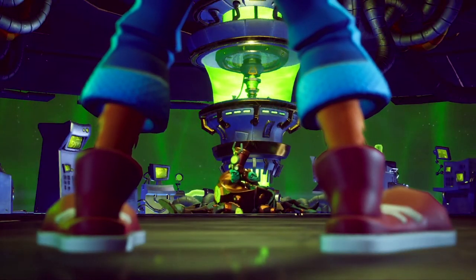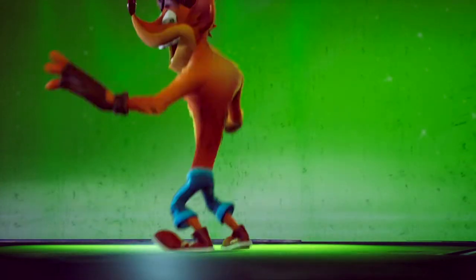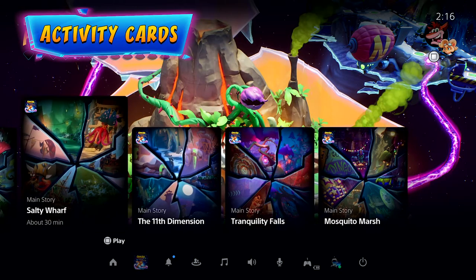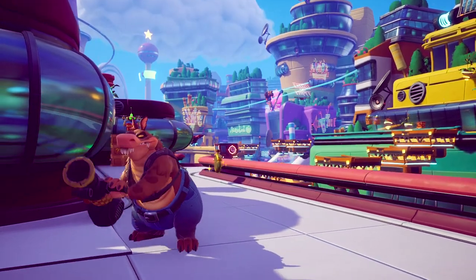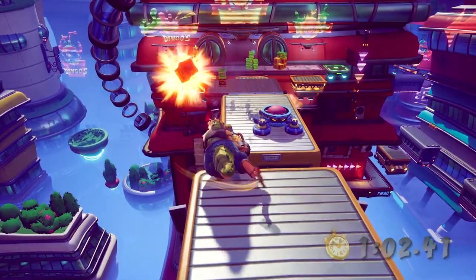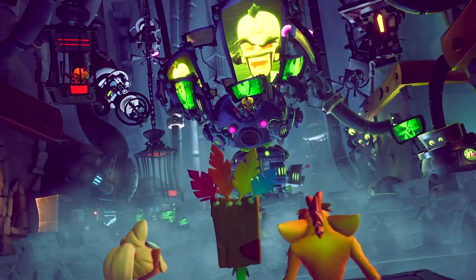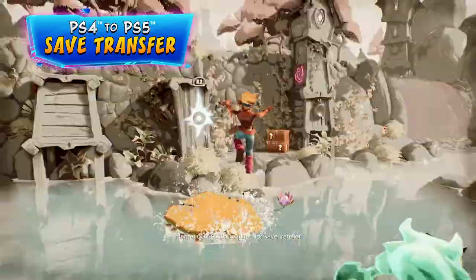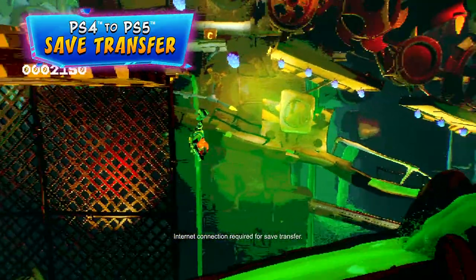Achieving the infamous 106% completion is the sign of a true Bandicoot master. But should our genetically mutated marsupial lose his way, leverage PlayStation 5 activity cards to track your progress and hit your goals for things like time trials, flashback levels, and boss fights. I bet Entropy wishes he had that. Even bring your incomplete save over from the PlayStation 4 and use the activity cards to get to 106%.